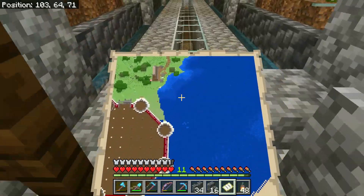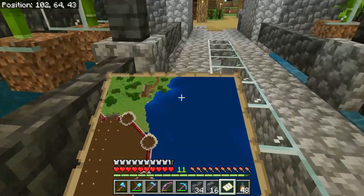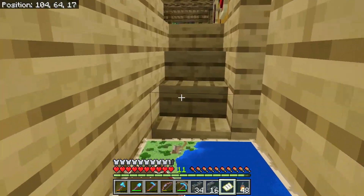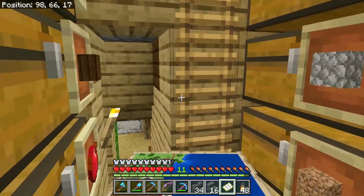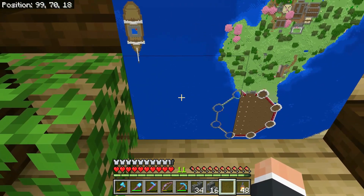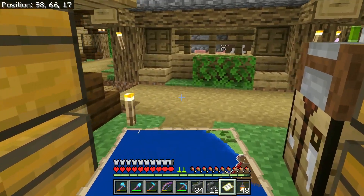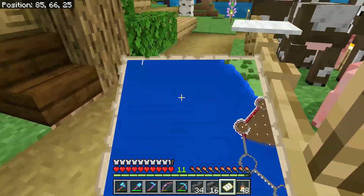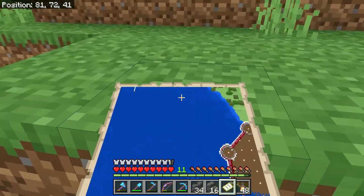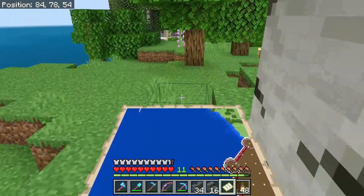I've started putting in some trapdoors over the glowstone just so it can be a bit more covered — light can still travel through trapdoors. As you can see from that, it is quite a lot bigger than anything we've done on this island so far. I definitely think it beats the scale of the pirate ship in its current state.